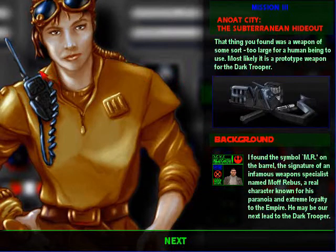That thing you found was a weapon of some sort — too large for a human being to use. Most likely it is a prototype weapon for the dark trooper. I found the symbol 'MR' on the barrel — the signature of an infamous weapon specialist named Moff Rebus, a real character known for his paranoia and extreme loyalty to the Empire. He may be our next lead to the dark trooper. Rebus has hidden himself somewhere deep within the sewage system under the city of Anoat. He has engineered an elaborate system of drain gate switches designed to thwart any intruders from discovering the route to his lab. First activate these switches, then your search for Rebus may begin. Beware — it is likely Rebus has surrounded himself with guard droids, and the largely unexplored sewer maze may hold other dangers as well. Remember, we need both of you back alive. I'll have the decontamination shower warmed up and ready.